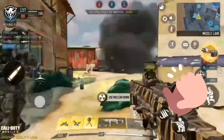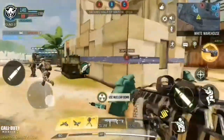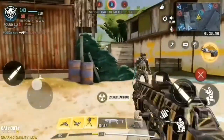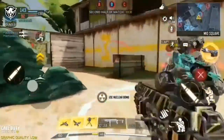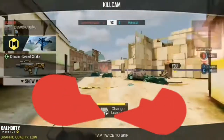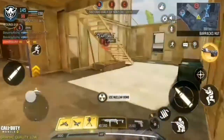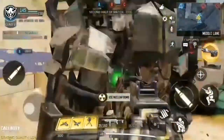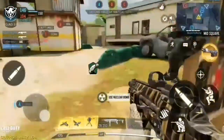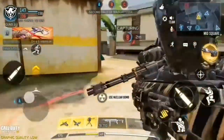Defender missile inbound. Changing mag. Enemy contact! Losing Bravo. We lost C. Lost Bravo. Heads up — enemy UAV spotted. Captured Alpha. Defender killer drone deployed. We're capturing B. Friendly air package inbound.